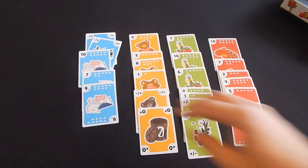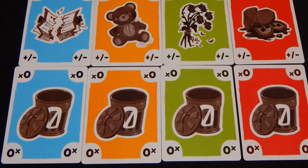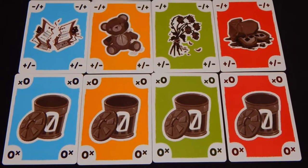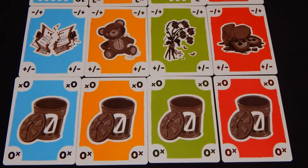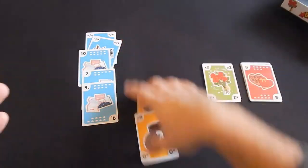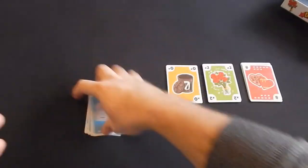There are also five special modifier cards in each suit. These special cards can either make all points in that suit negative, multiply the score by two, or cause the total score of the entire suit to be zero regardless of any other cards collected over the course of the game. At the end of the game, players will score each suit separately, then add the total of each suit together for their final score.